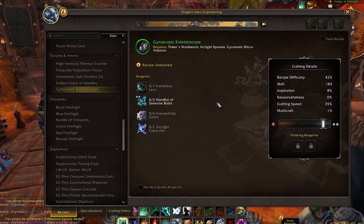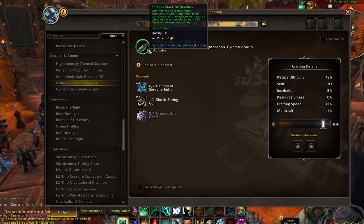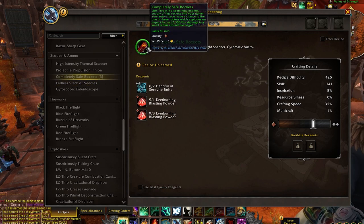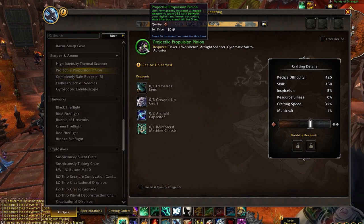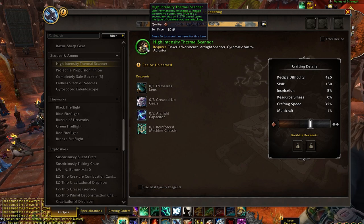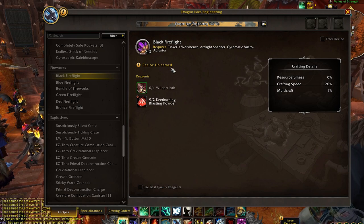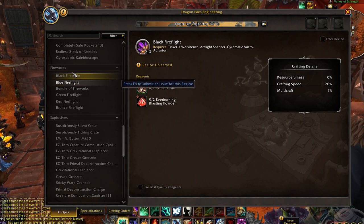We also have ranged weapon enhancements. Starting at the bottom, you can permanently enchant a ranged item and gain a secondary stat for 30 seconds every time you jump. You can replace your ammunition with sharp needles, which applies a bleed to a target. Another enhancement causes fire damage in an explosive range. Then you have the High Scanner, probably what people want most — it increases a secondary stat by a lot. There are also some fireflights, which are essentially fireworks — fun but nothing super crazy.